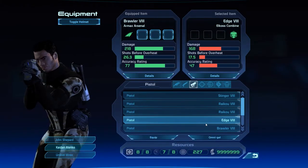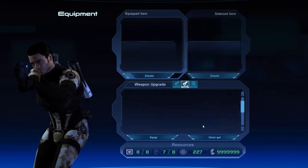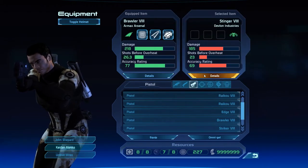Before we get moving, let's quickly upgrade Kaiden's pistol a bit, and we can also change his Biotic Amp to one that provides a much higher cooldown bonus.